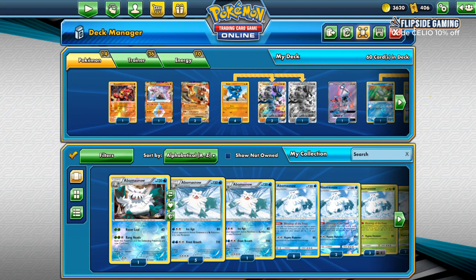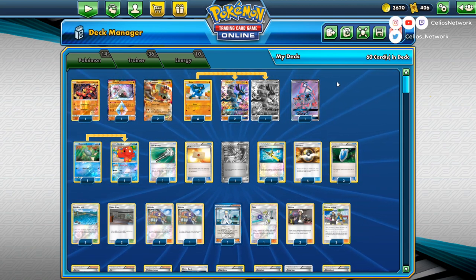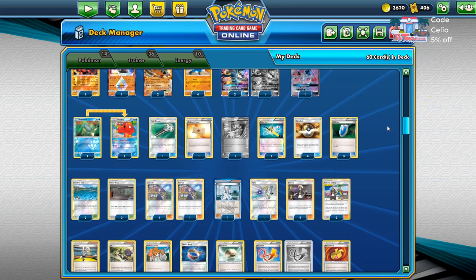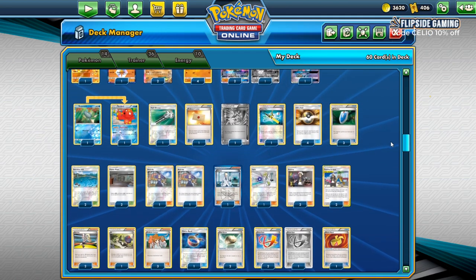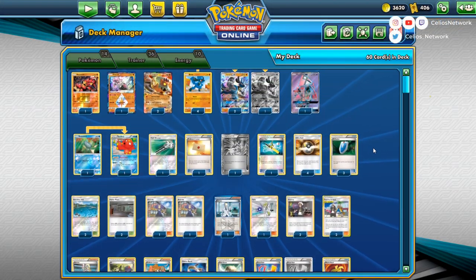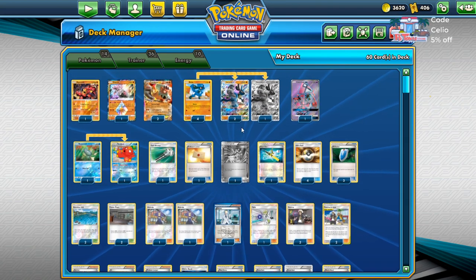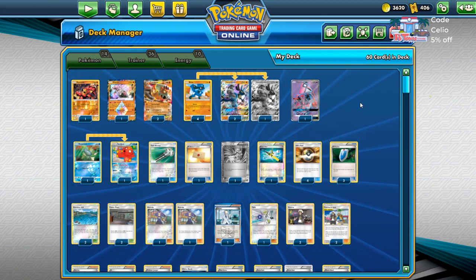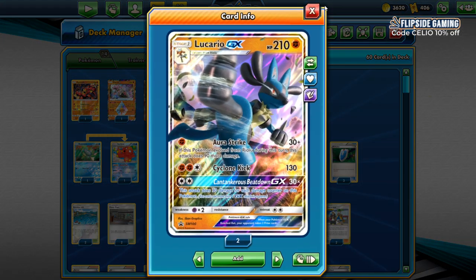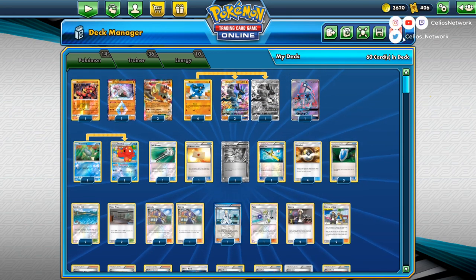Next I've got Lucario Landorus. I took Zach's top-32 list — he got 22nd at Portland with it and I believe someone else also made Day 2 with the list. I changed a couple things. Guzmahala is really good for this deck — you can get Strong Energy, Focus Sash, and your stadium of choice. I think the deck could be really good with all the Turbo Dark hype, and that hype is real — the deck is really solid. Maybe fighting decks will be great because of that. So if you're interested in fighting, we've got a list for you.